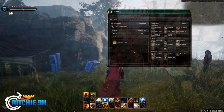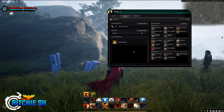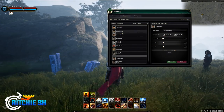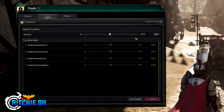Mayors have their own node menus they can access showing them three tabs: a summary of the node, a treasury, and buildings. We didn't see the summary tab, but we did see the treasury, which has a few different options. Within it, mayors can create or buy orders to obtain goods for node construction, along with adjusting the taxes of the node. The higher level the node, the more tax options you have, such as setting a global tax rate or being more specific with taxes on amenities, property, artisanship, and many more — or less, based on the node type.